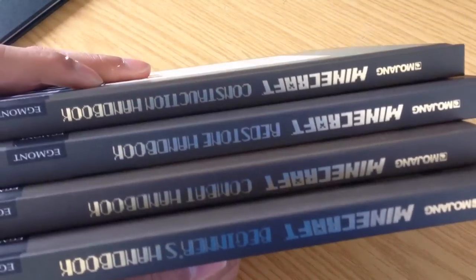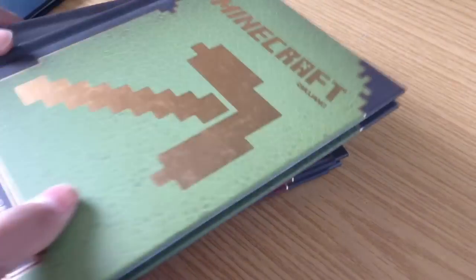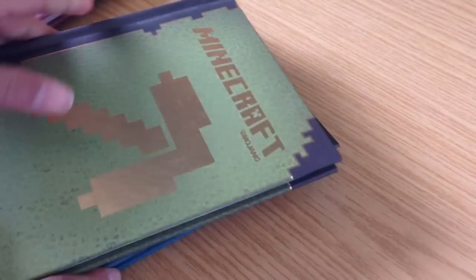So in order: Beginners Handbook first, then the Combat one, then the Redstone one, then the Construction one. That's all four handbooks — I think they all came out in 2013 or 2014. Definitely go check them all out; they're awesome. You can get them on the Minecraft website or on Amazon. They have really nice colors and look great on a shelf.